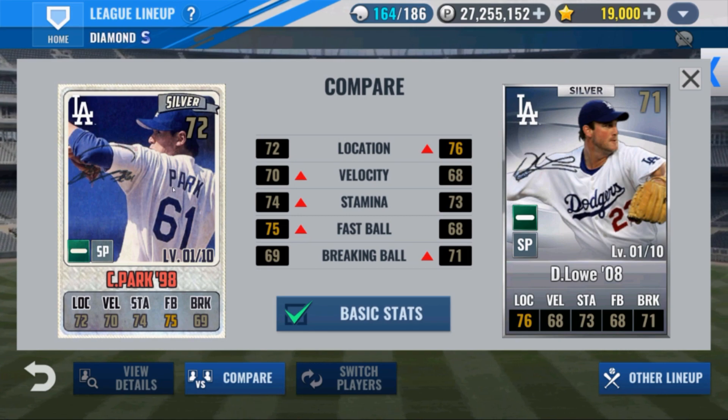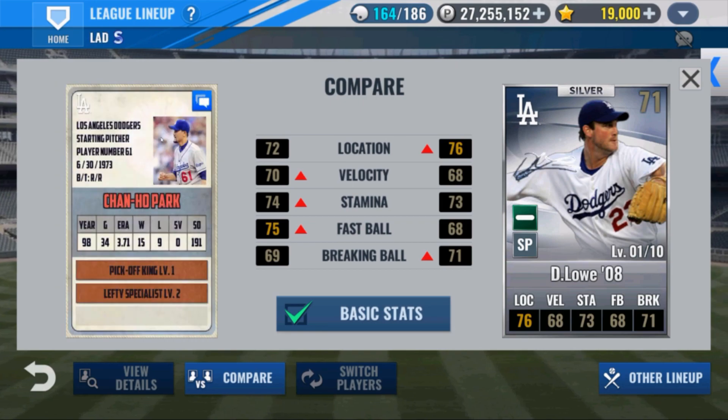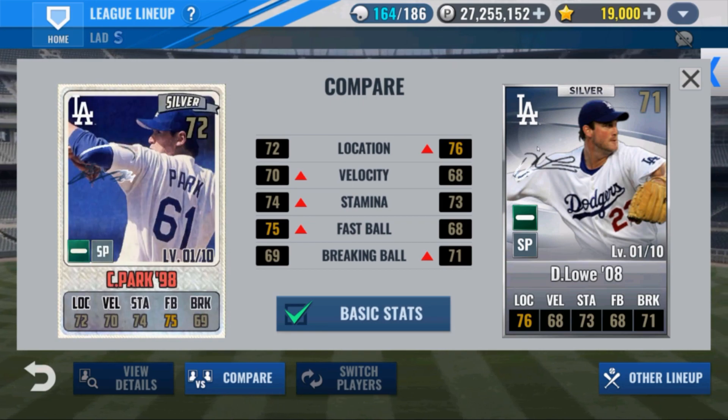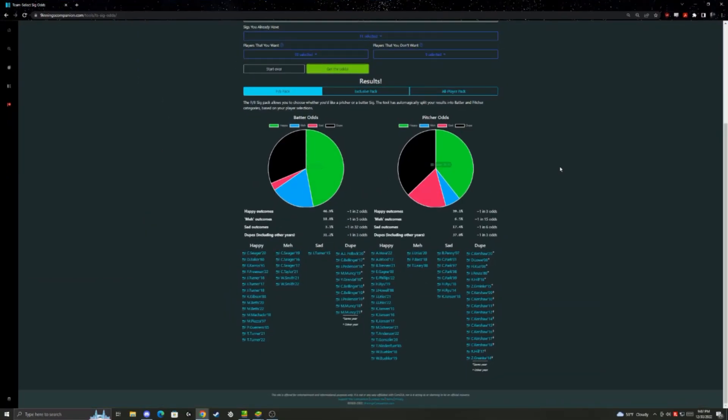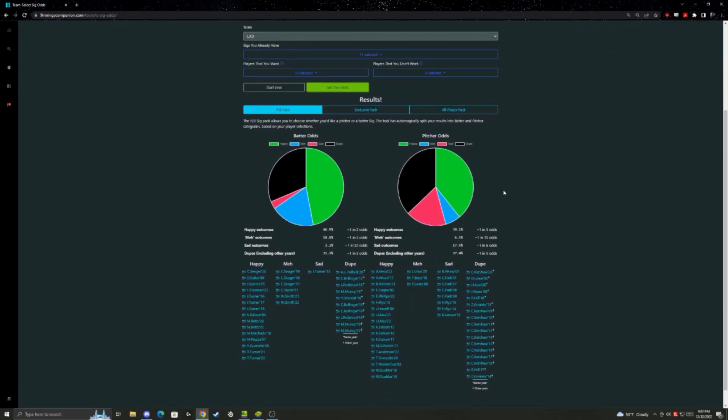I'm just making sure he's okay with me crafting him away. One of the nice features about the Nine Innings companion is that it can calculate your odds for team select sig. It tells you what you'd be happy with, what would be a good card but maybe not the best version, and what would be sad. You just plug in all that data and it gives you your odds — slightly better batter odds than pitcher odds but it's really not that different.